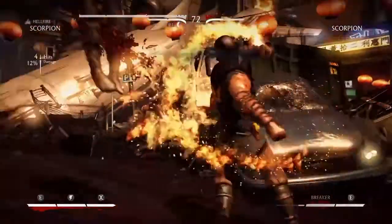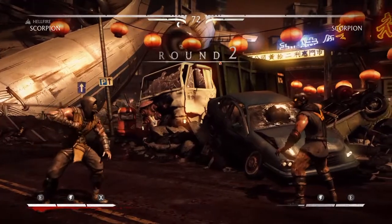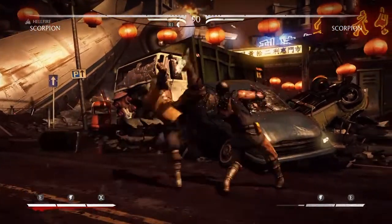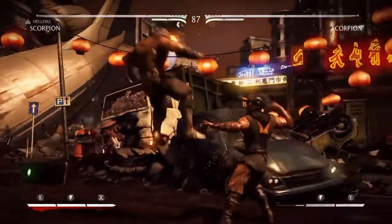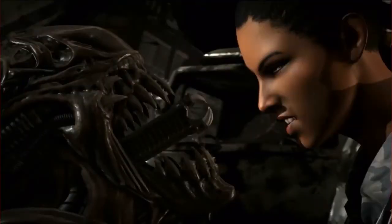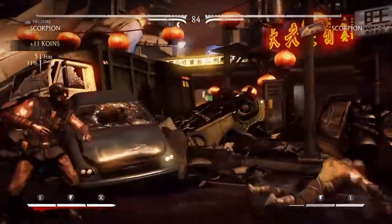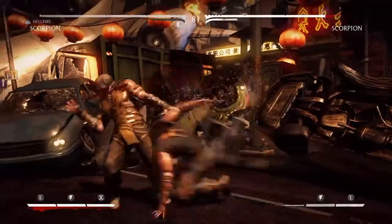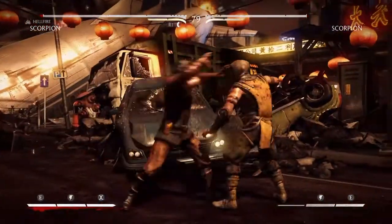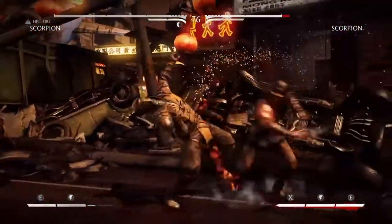And finally we have the Xenomorph — the Alien — which was kind of crazy in the trailer. You can see how his variations might play out because his head looked different across them. I think his tail also looked different. It's tough to see in Netherrealm's fast action trailers, but I think part of his fatality was shown too.